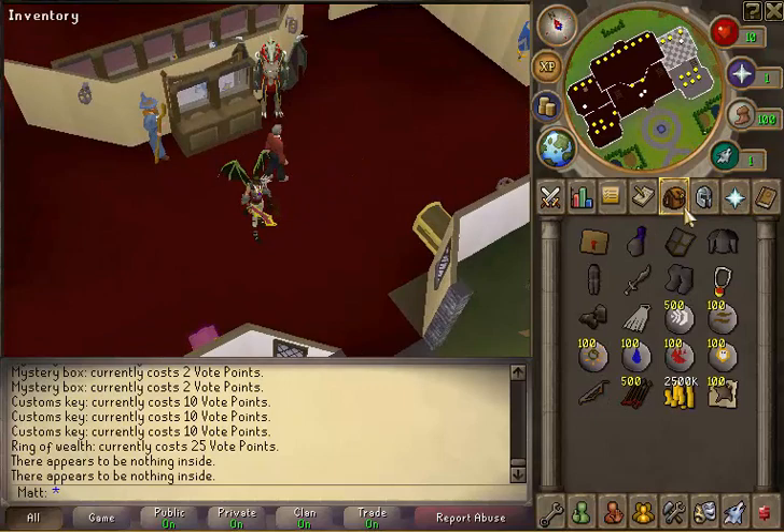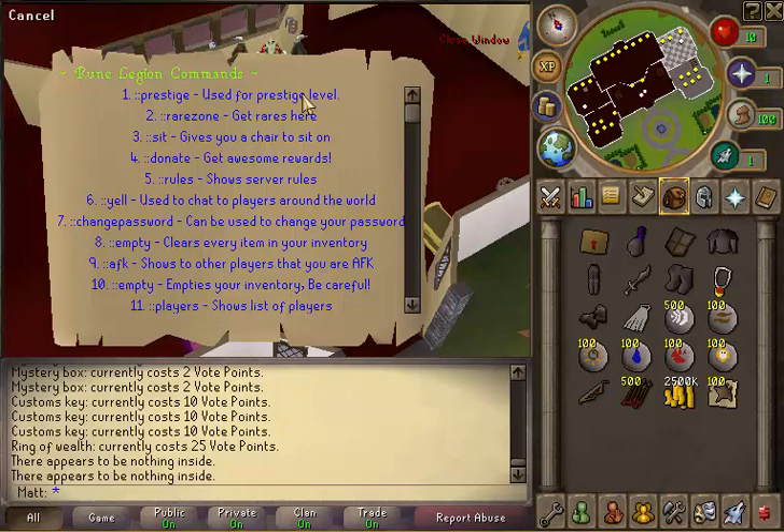Let's get on to the teleports. But first, commands — that's what you need. You can prestige here. There are rare zones where you can go and kill things for rares — it's a pretty difficult place, you've got to have a nice prayer level. You can also donate, check the rules, and yell — you can yell at any rank, which is nice.